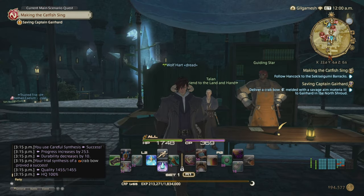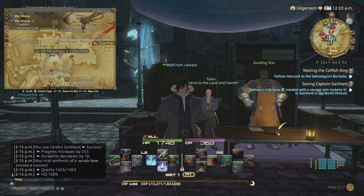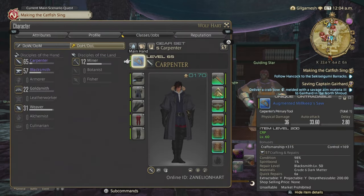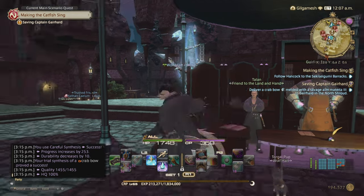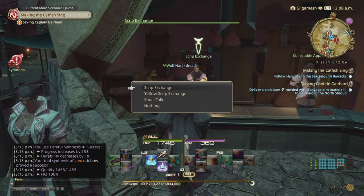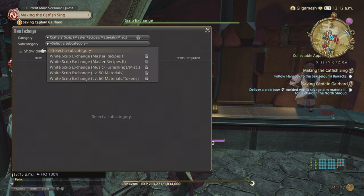At level 65 you must unlock master recipe books. Talk to Guiding Star in Mor Dhona next to the market area — he'll give you the quest 'Tooling Around.' You must show him you have a level 50 or higher main hand tool. After that, talk to Talon and he'll unlock the master recipe books through the Script Exchange by default. This is where you'll get book number 3 and beyond. Heavensward is the only expansion where you need master recipe books for the class quest.